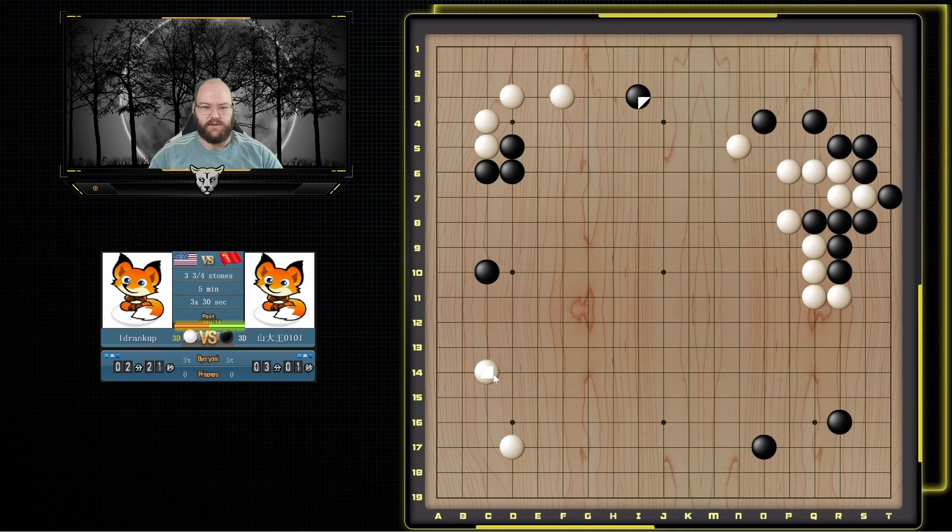The bottom side feels like the biggest area. I have the enclosure now and it's facing this direction. I can also approach all the way because there's still some aji in the corner and I'm quite strong over here. So he could jump in but it feels like his corner will get damaged, and jumping in I can also still fight. Yeah I can just counter-pincer. He attaches, so I could hane — he goes here, I have to come back and connect. I feel a bit over-concentrated and I lose sente, so I think I'll back off. Because now if he fixes I jump out.